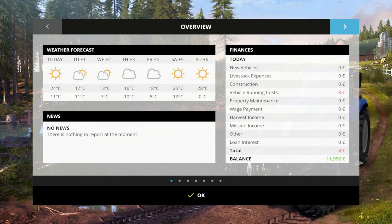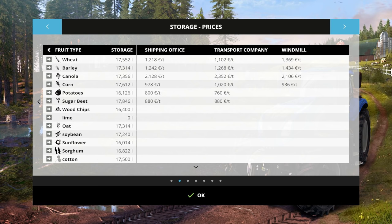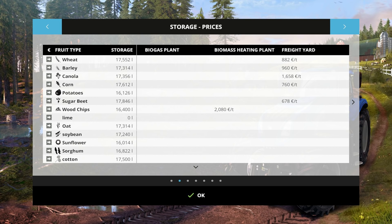One of the nice things about easy mode is in storage we have 17,000 wheat, 17,000 barley, 17,000 canola, 17,000 corn, 16,000 potatoes, 17,000 sugar beets, and 16,000 wood chips. Ignore soybean, sunflower, sorghum, and cotton — those are all modifications and there's nowhere to sell them on this map. On easy mode you start off with a lot of commodities — at least $100,000 worth to sell.